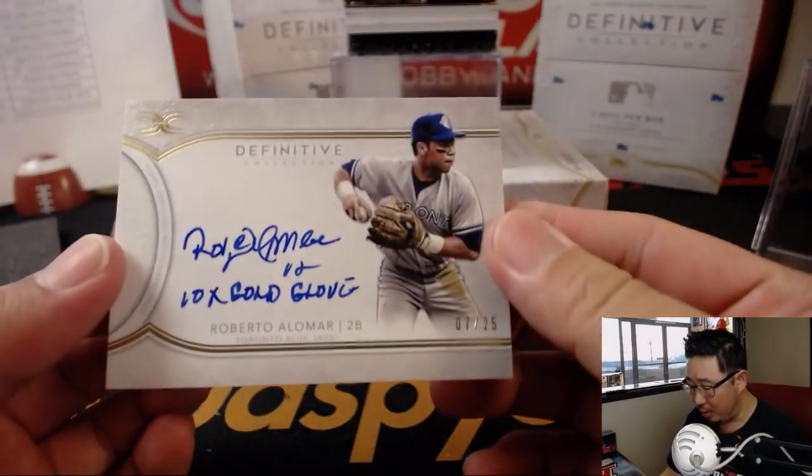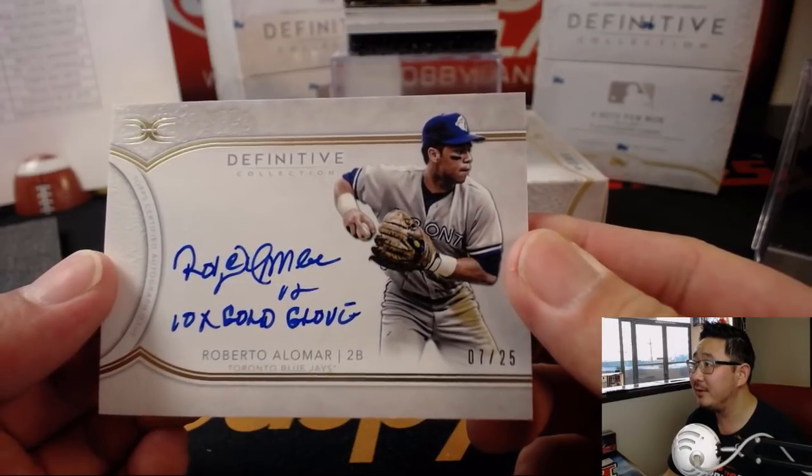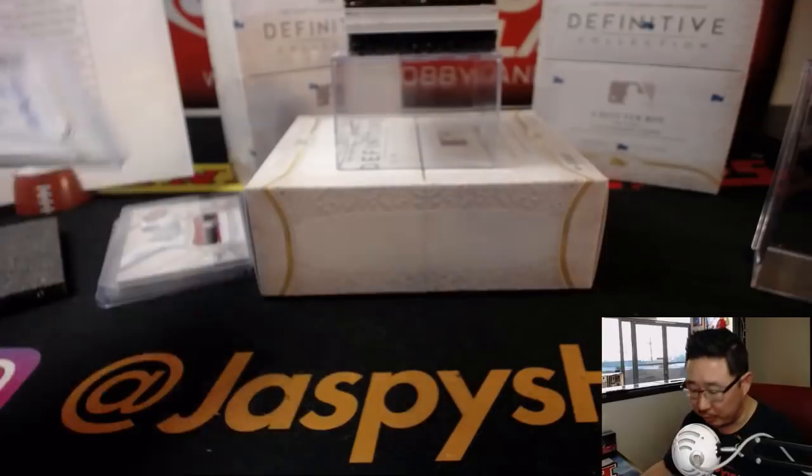We've got Roberto Alomar, Blue Jays edition, 7 out of 25 — with the Gold Glove inscription in there too. With the Blue Jays, that will be Jonah. I have to get a nice comfortable top loader for these hits.